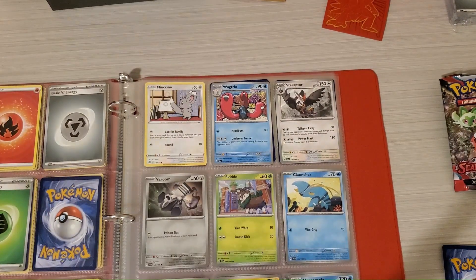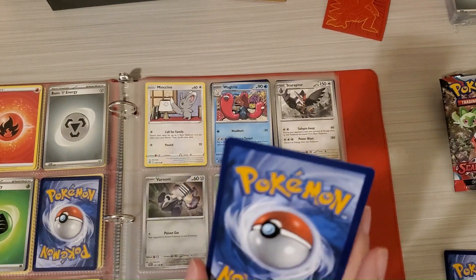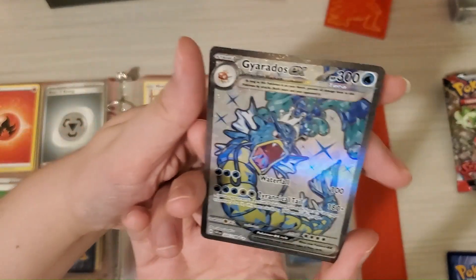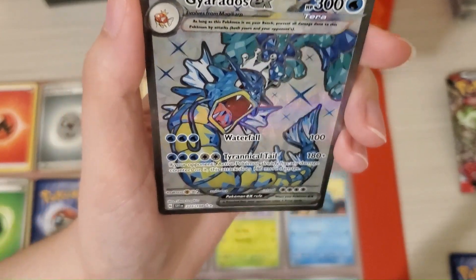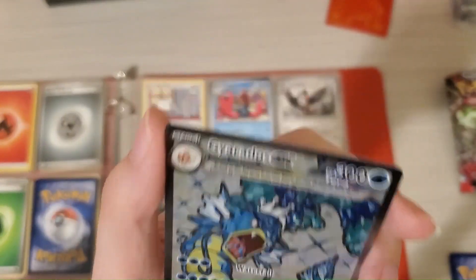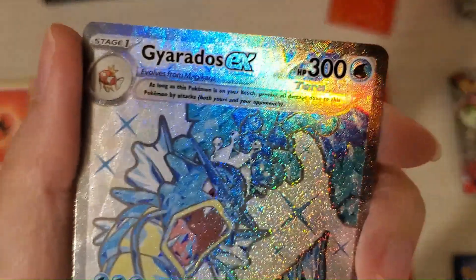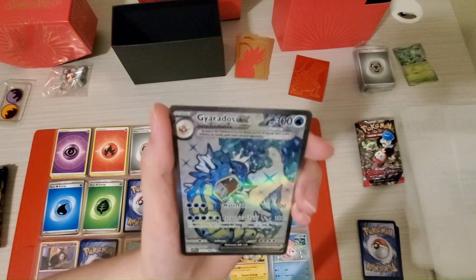We have the water card over here. Let's see what our first card is. Oh, this one's special. It feels different on the other side. I got the Terrastalize Gyarados. Someone let me know in the comments how rare this is. This looks super rare. Wow, this looks really cool. It's very, very beautiful. I feel like it's one of our best.